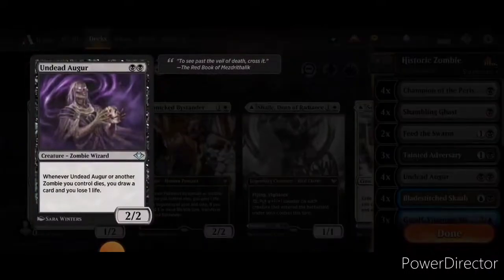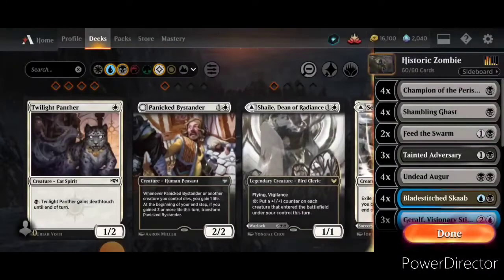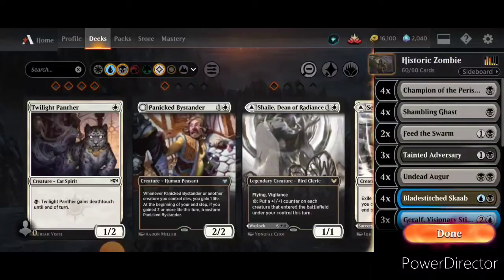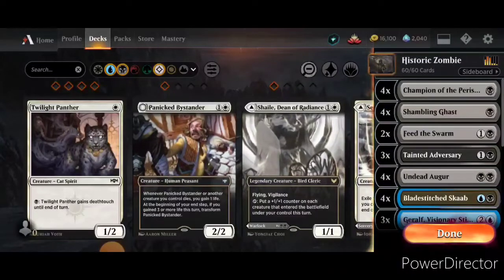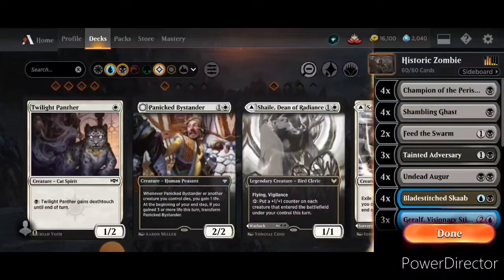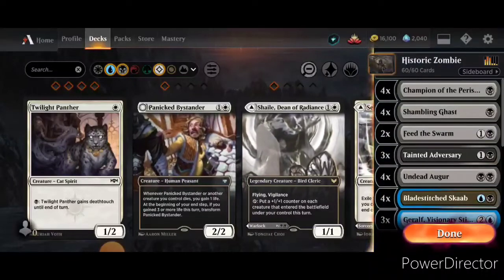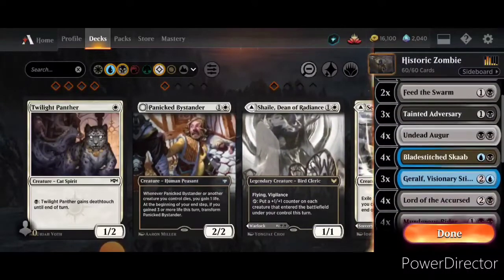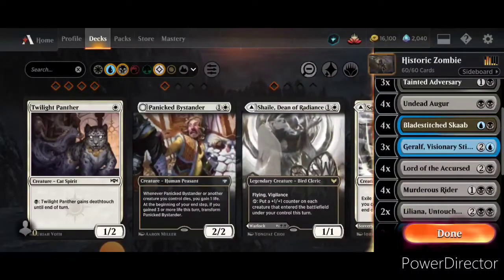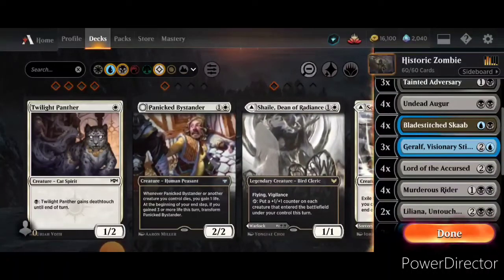Next, we have four copies of Undead Augur, because whenever it or another zombie you control dies, you draw a card and lose a life. One serious problem with this particular build is I don't have any life gain, but I do have a lot of ways to utilize life as a resource. So you have to get a pretty solid start, because if you lose too much life, you effectively can't do certain things with this build.